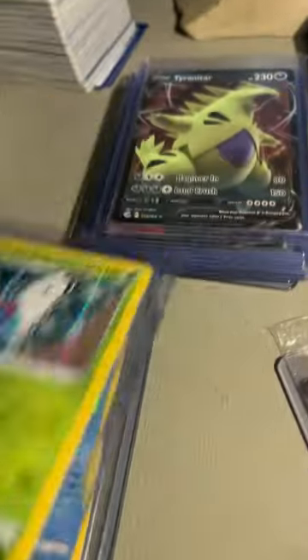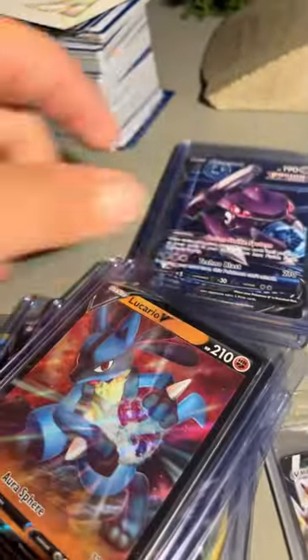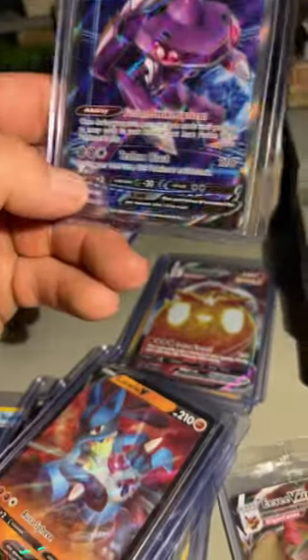Here are the pulls from the other day from the Fusion Strike pack. We got some holo rares — we got a Tyranitar V, Zamazenta V, 25th Anniversary (we did open that up yesterday as well), Houndoom V, Boltown V, Berlum V, Lucario V, Genesect Alt Art, I believe.